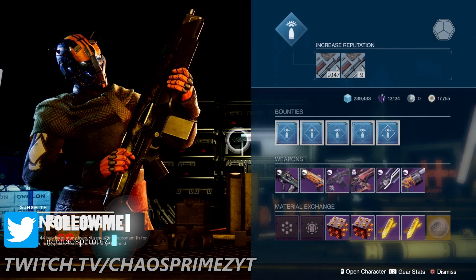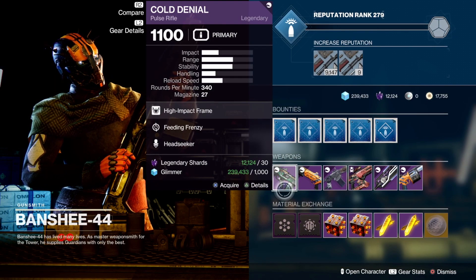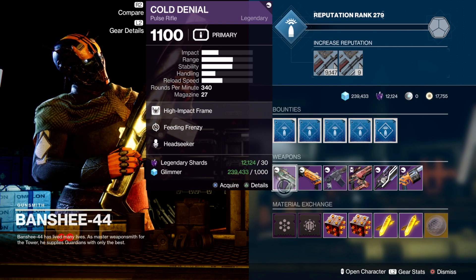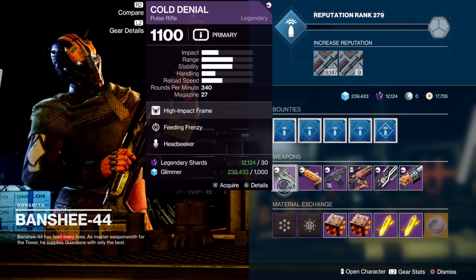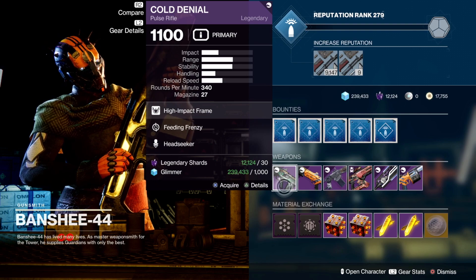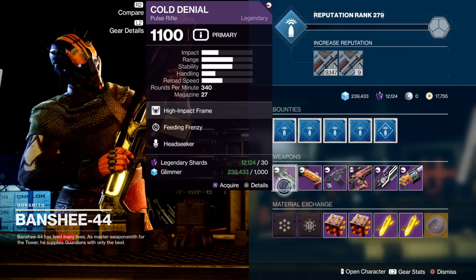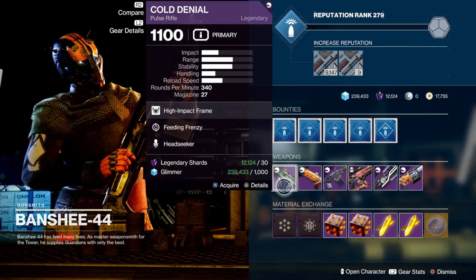Next we come to Banshee. Let's see what his wares are in stock. We have the Cold Denial, which is actually really good — Feeding Frenzy and Headseeker. Headseeker essentially means you shoot two shots into the body and get bonus damage to the head on the headshot. Feeding Frenzy is a watered-down version of Outlaw — it just gives you a faster reload consistently, just not as fast as Outlaw.